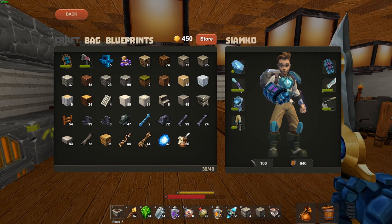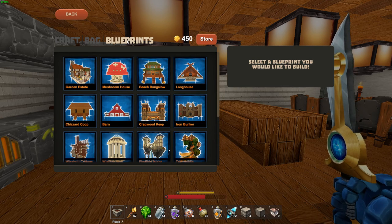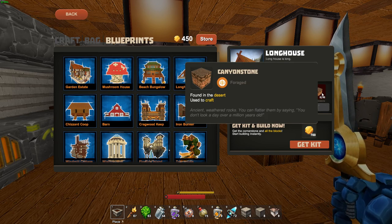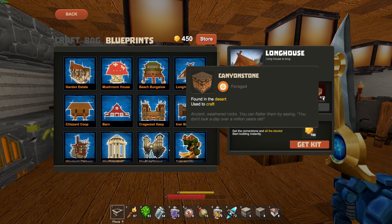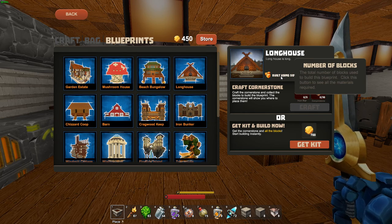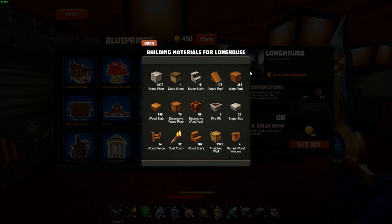Going into the HUD options, we now have blueprints right here. Blueprints are something you can just craft. You're going to craft a cornerstone — it's going to cost you some materials. The cornerstone will show you where to place blocks; it's kind of like a paint-by-number but for building. You can see the total number of blocks used and click to see all the materials required.